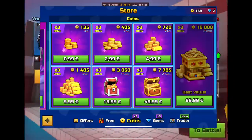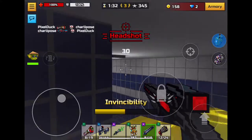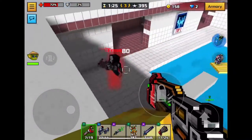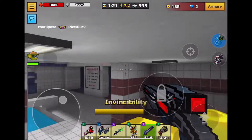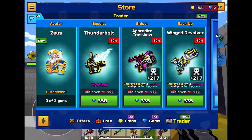These offers are kind of insane. I'm super happy Pixel Gun decided to give players a really easy way to get really good amounts of gems and coins for way less money than normal. The Trader Van is also really, really good.